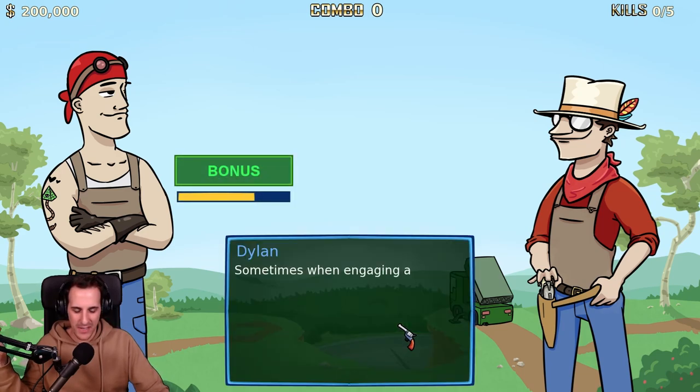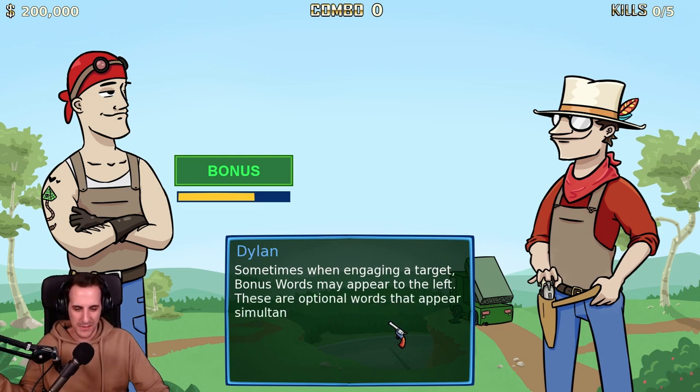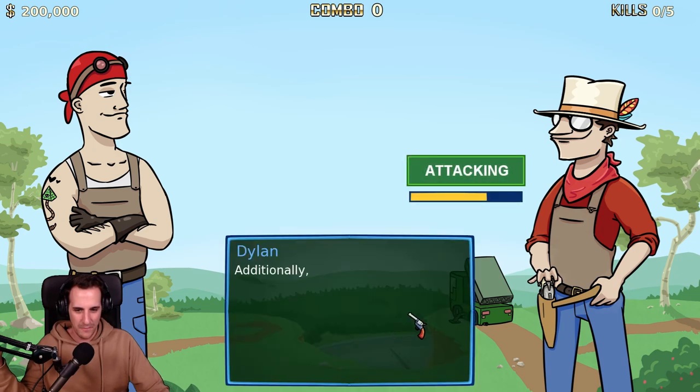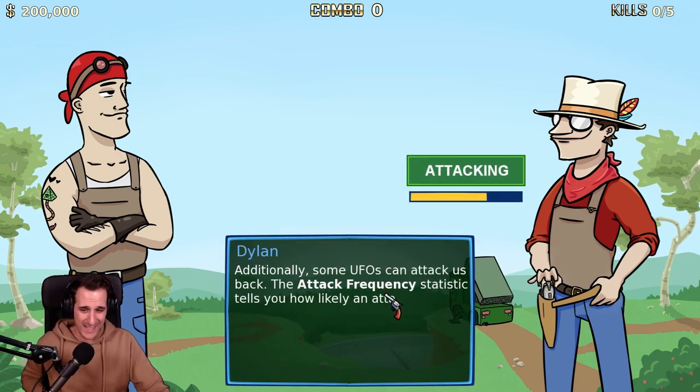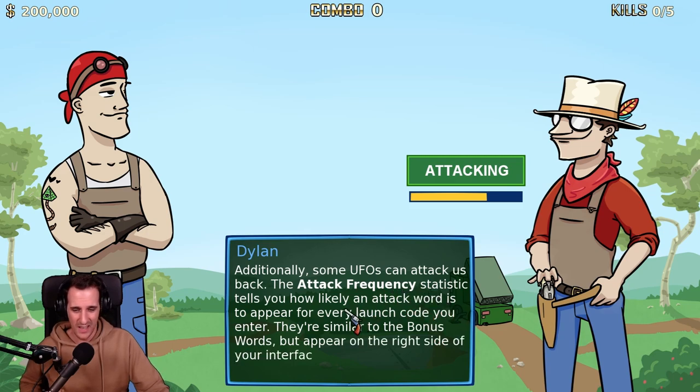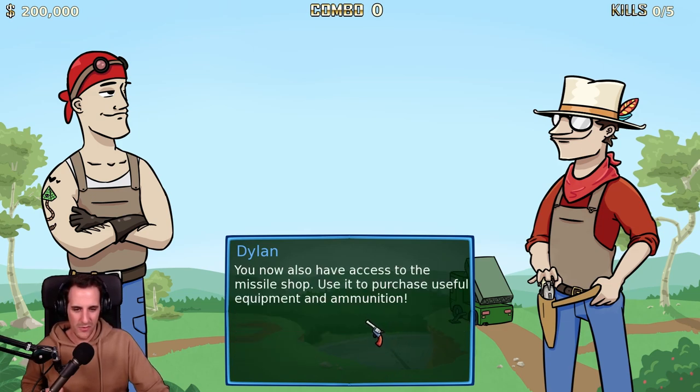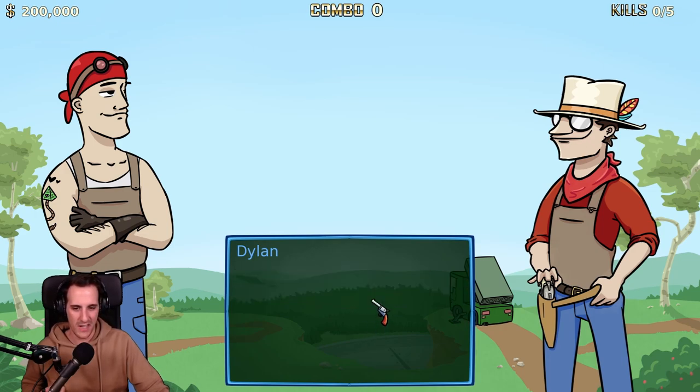Here's what I found: sometimes when engaging a target, bonus words may appear to the left. These are optional words that appear simultaneously as your regular launch codes — ignoring them has no negative impact, but you can type them out for extra pay. Additionally, some UFOs can attack us back. The attack frequency statistic tells us how likely an attack word is to appear for every launch code you enter on the right side. So I need to write the right-side words because that's defense, and the left side is bonus.